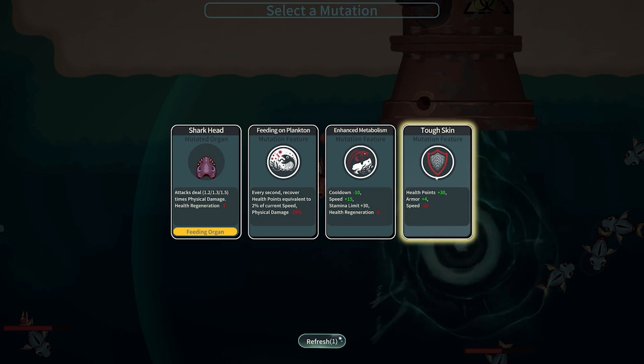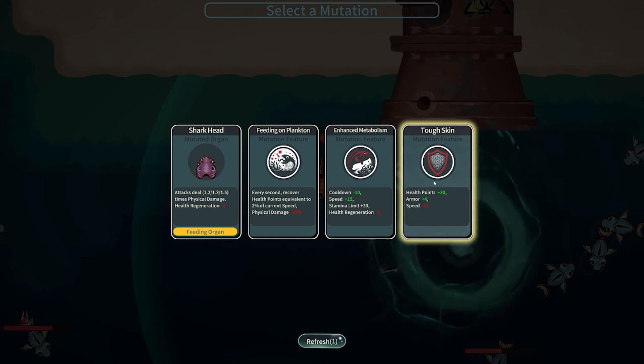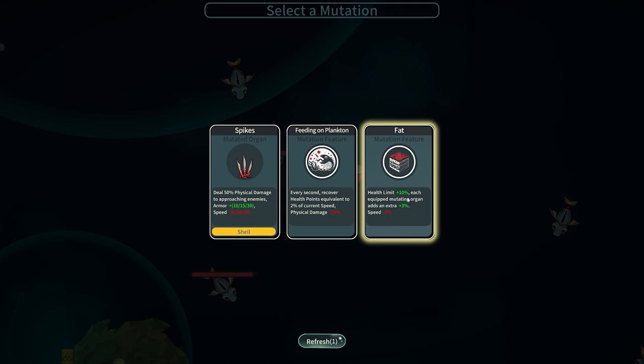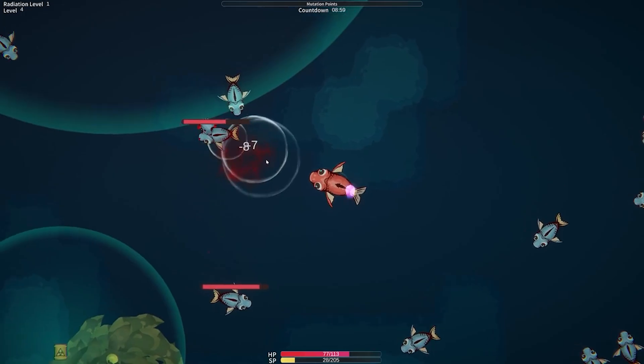Let's get tough skin — I feel like that's gonna be pretty good, but we'll definitely lose some speed. Let's go ahead and go with the health limit. We'll get 10% more health, and then we get the mutation which adds an extra 3%. Let's go ahead and do that one.